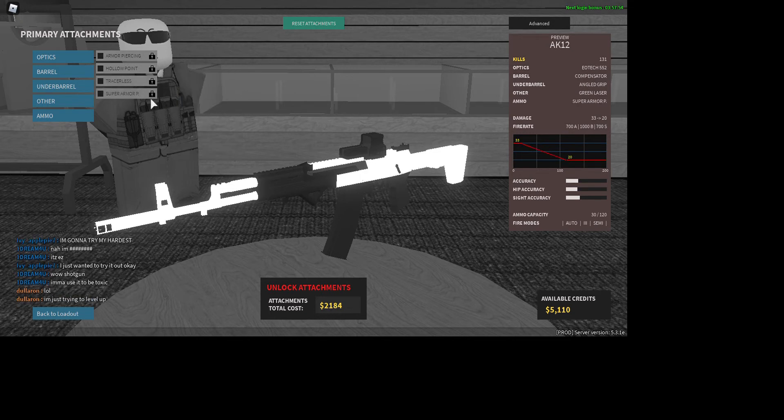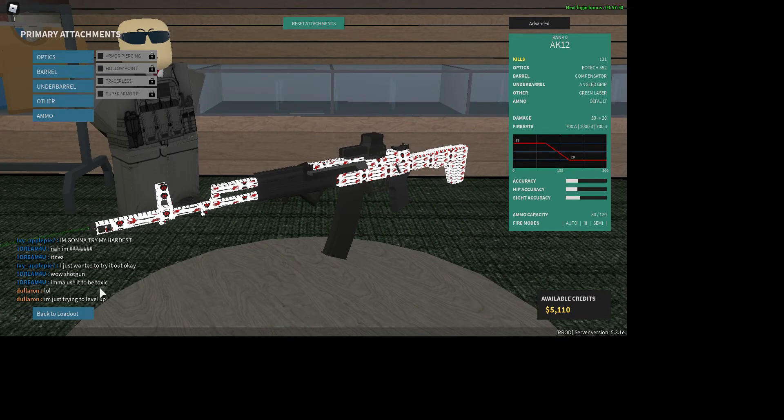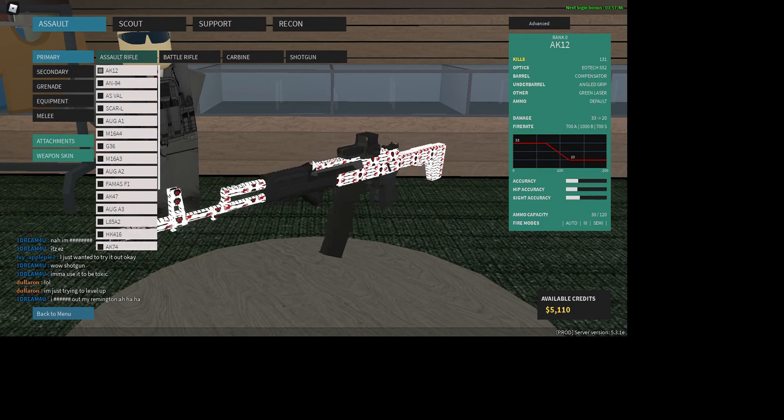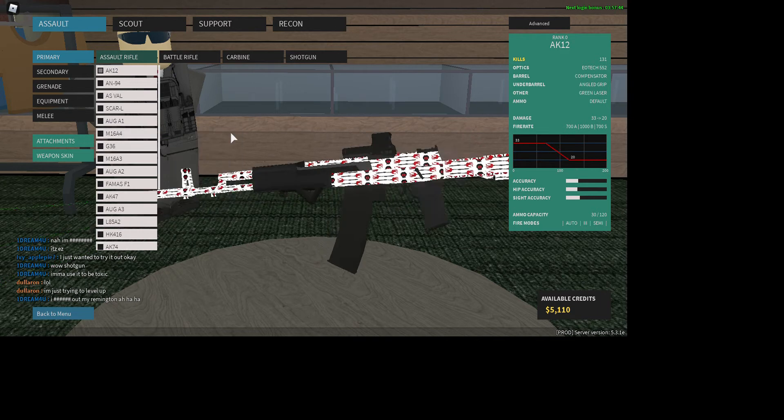Super armor piercing gives you more penetration. But that's basically the gist — the basics of attachments.